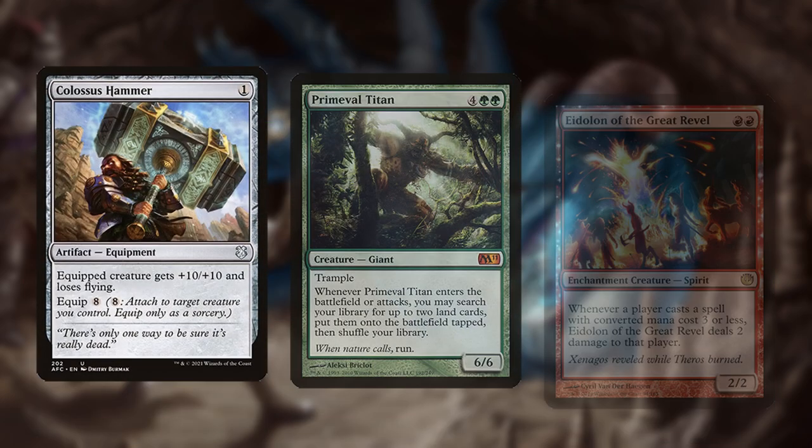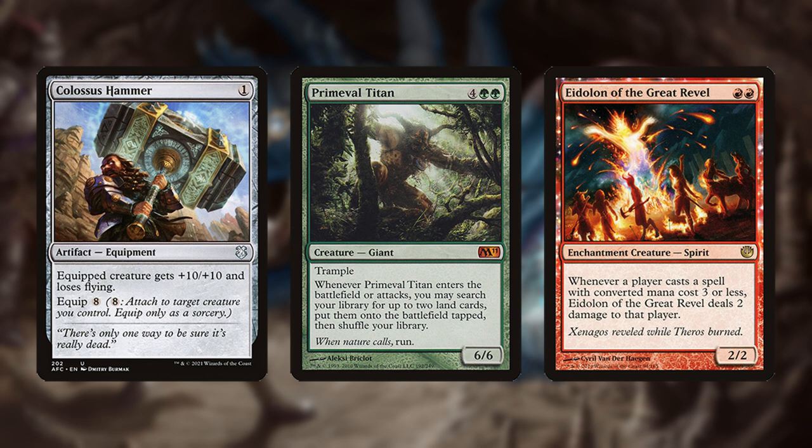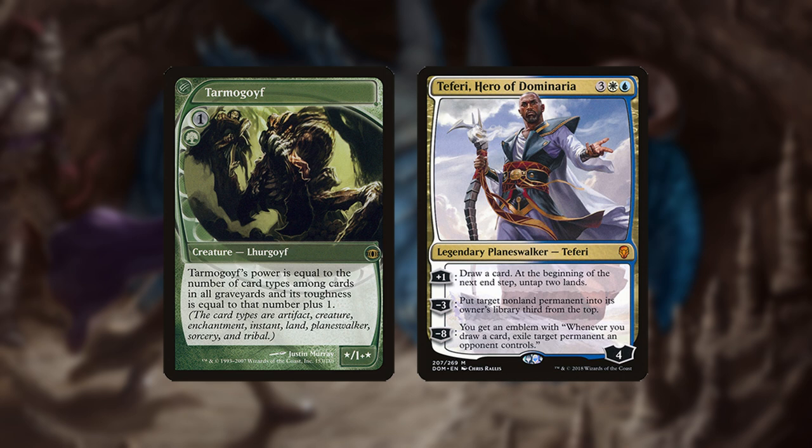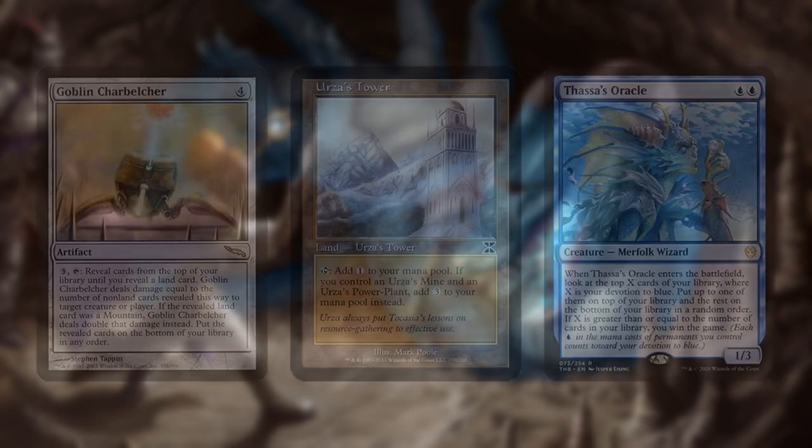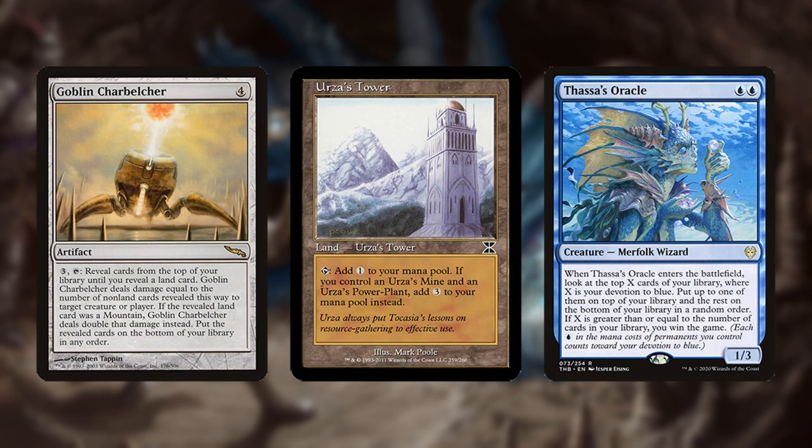After sideboarding, mill primarily transitions into fighting whatever problem cards it needs to by identifying the key pieces of the opposing deck. However, many decks like Jund or Bluette Control are simply value decks and don't have any particular cards to target. Ensnaring Bridge can be a good sideboard plan against creature-heavy decks since it draws the game out, giving you more time to mill the opponent, and they're unlikely to bring in artifact hate against your deck. Mill can sometimes beat combo or synergistic decks by randomly milling key pieces, although this isn't reliable.